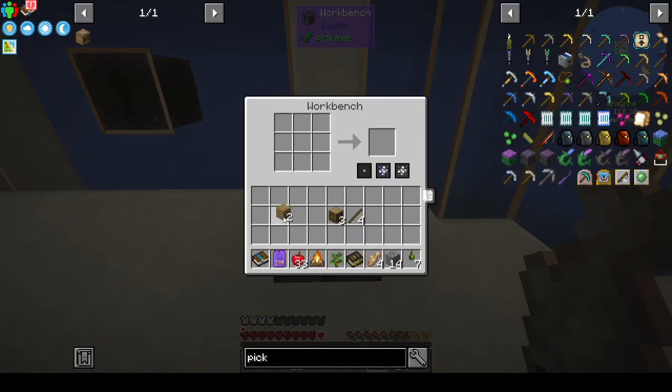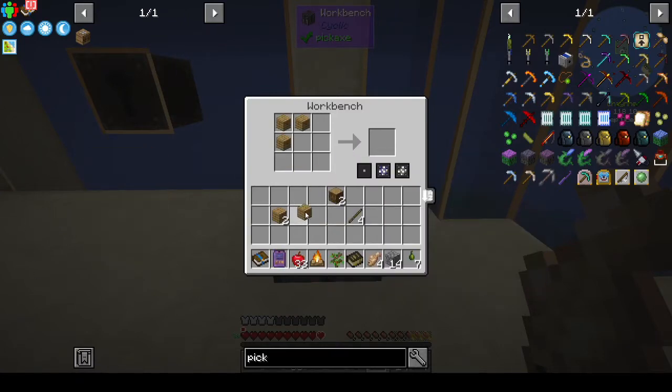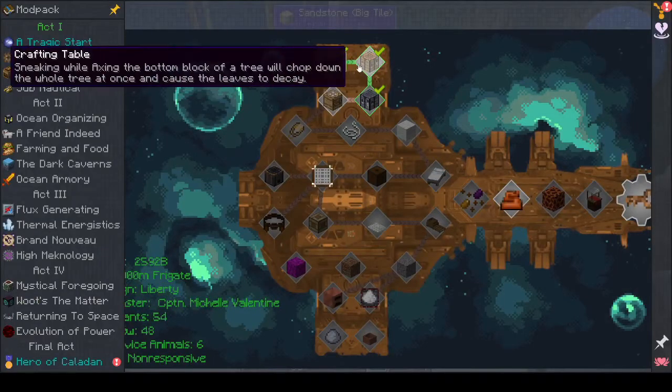I guess the apples do grow even if they're not attached to anything - they're magic apples! Who would have thought magic exists in this place? Caladan - isn't that the name of Lady Jessica's homeworld in Dune? I'm pretty sure of it. Okay, we need an axe. Sneaking while axing the bottom block of a tree will drop down the whole tree.